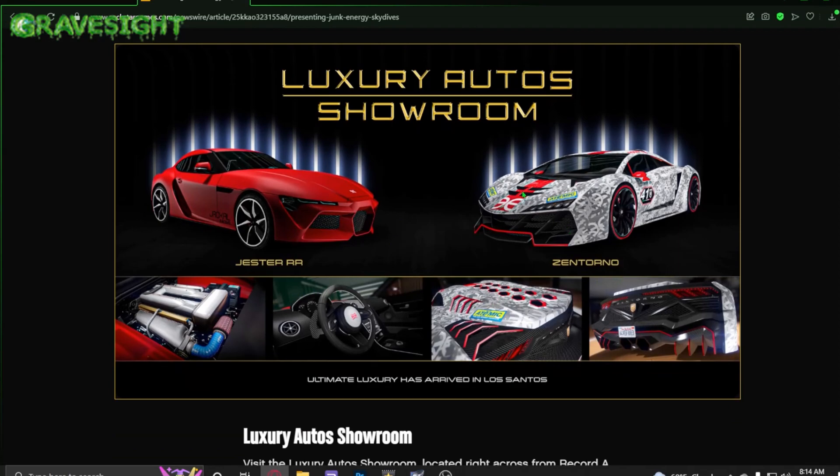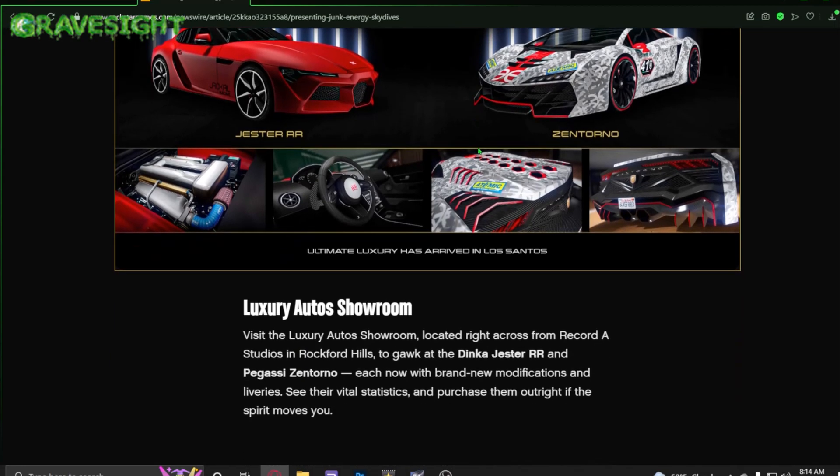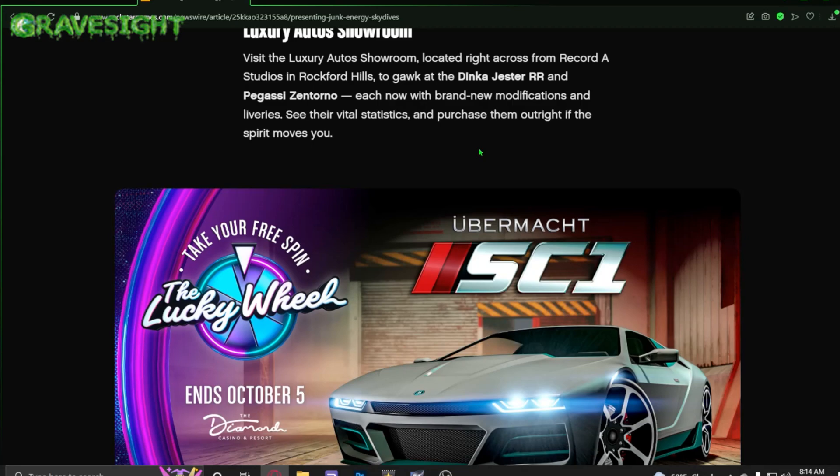All you've got to do is go to that location, walk up to the glass, and you can purchase one of these cars — or you can just pop open your phone like we've been doing since year one and buy it from there without having to go anywhere.